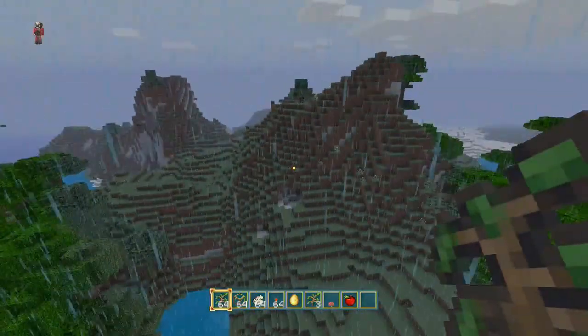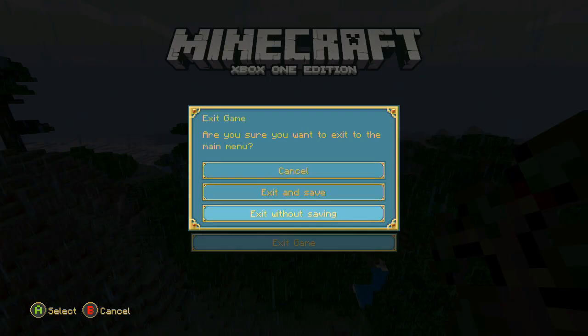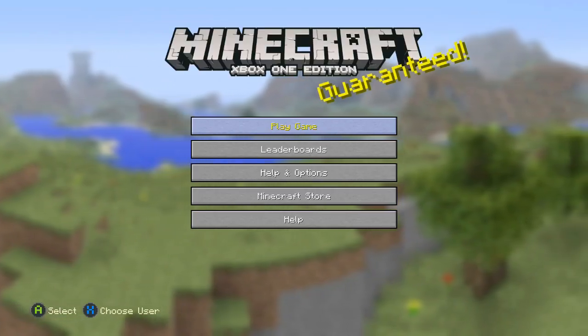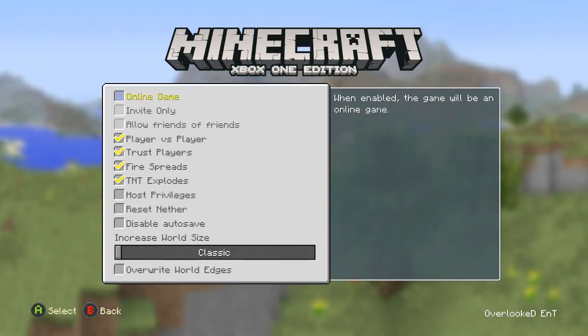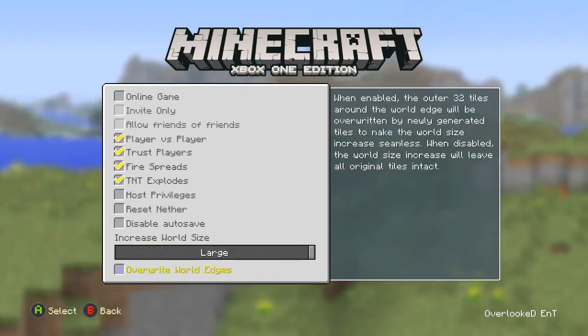Alright, new larger worlds. Let's exit without saving. Now you know how to do it — that's all you do. At that point you would exit and save it, but this is just an experiment. Let's find out what happens if we go on that specific world, go to more options, make it large, and don't overwrite the world edges — so it will just increase leaving things as they are.